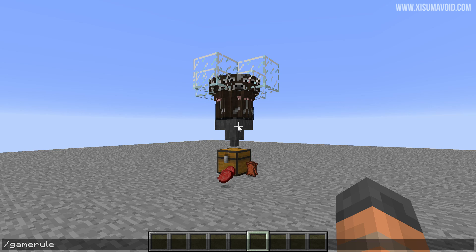Anyway, now what we're going to do is update this world. We're going to go to the gamerule command and then go straight to maxEntityCramming and set this to zero. You can set it to a higher number if you would like — let's say a hundred or